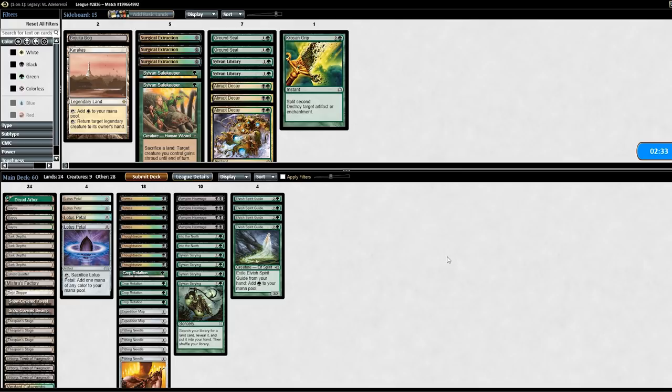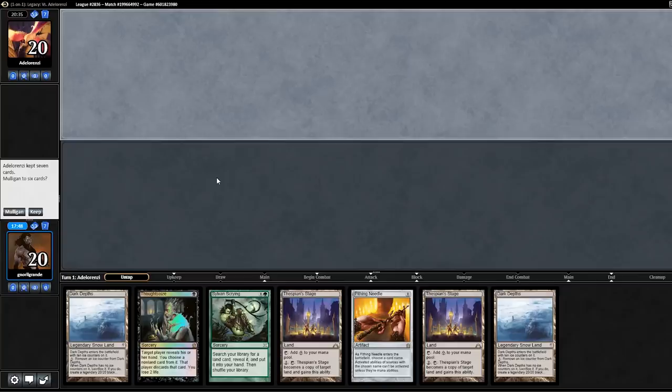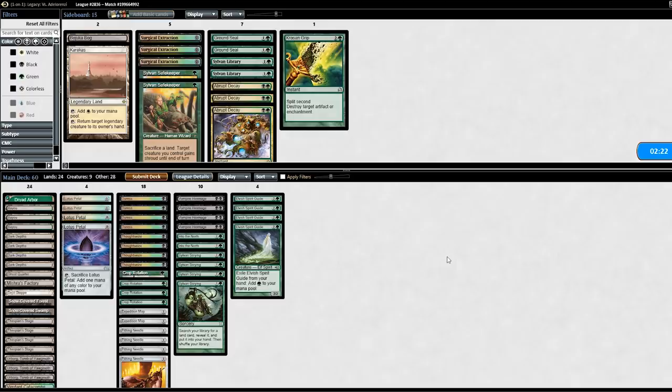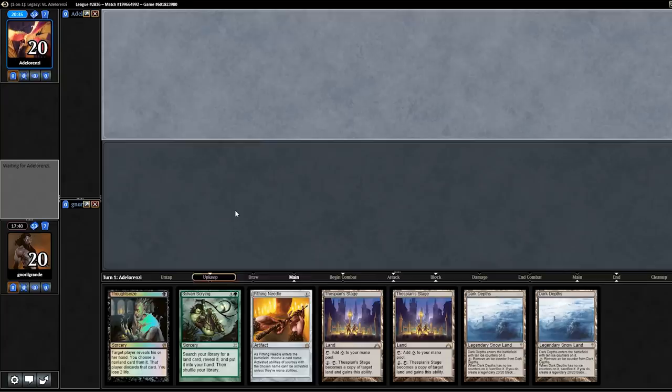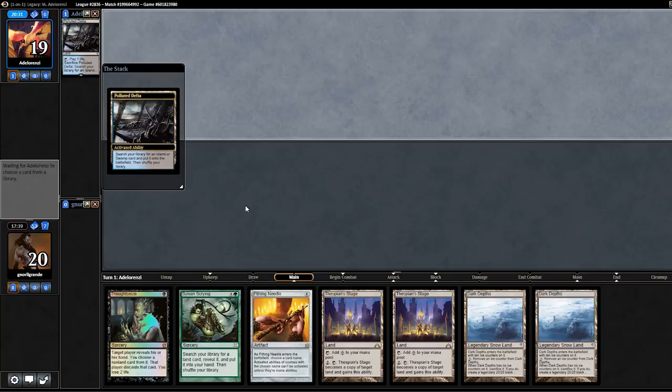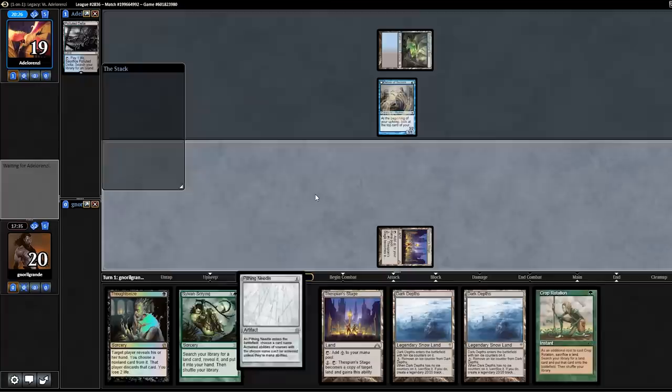I feel a little bumped about game 1 that was very close to a win, but we can still win game 3. We'll be back for game number 3. How does this hand look? We have double combo pieces and Pithing Needle even without any colored land, which is weird. I'm going to keep this hand and play Pithing Needle now — they might have Daze but they also might not.